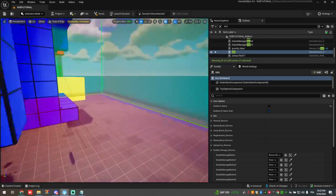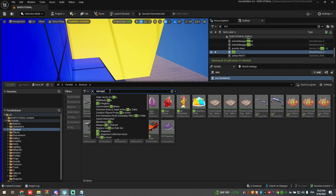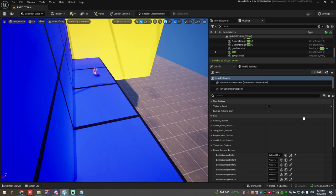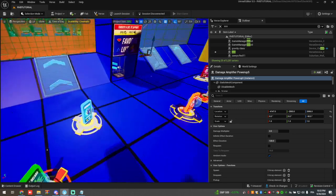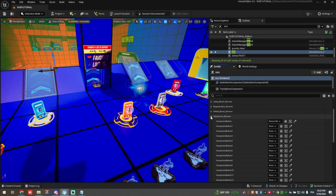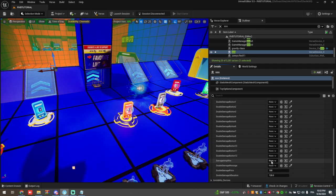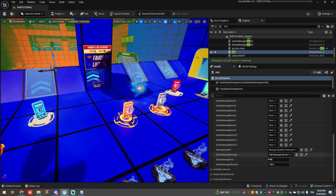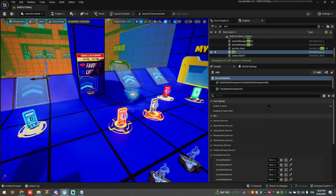Then double damage. Come outside and drag in a damage amplifier. Give it an effect duration of 120 seconds. This is damage amplifier number five. Then damage amplifier number six, and hardness number seven. Set it to 100 gold and 120 seconds.